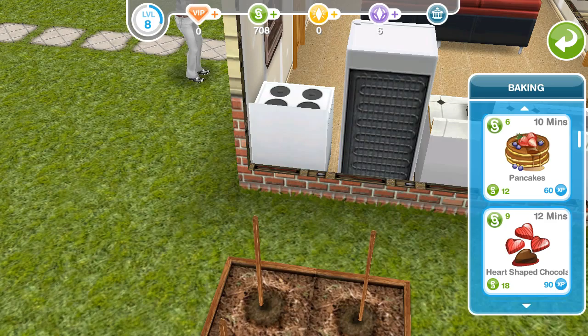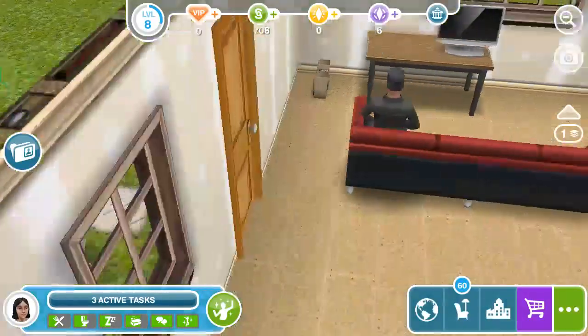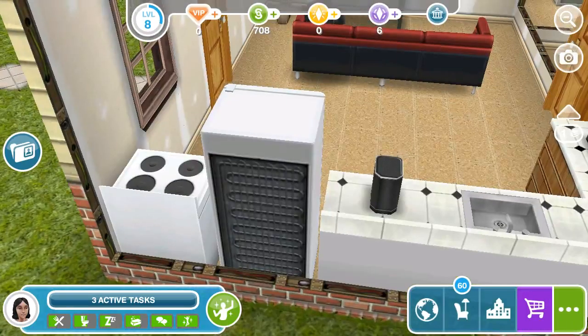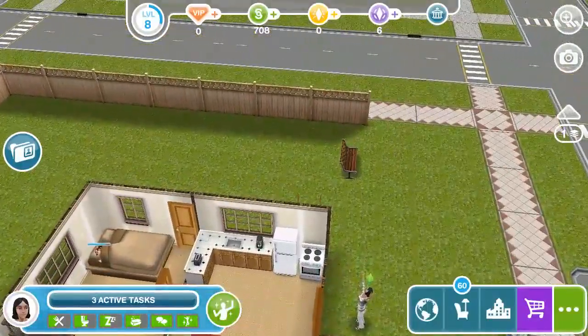Right there it says 12 minutes, so we're going to actually wait to have the other female go ahead and make those chocolates. I guess since she's here, we can try and eat something. As you see, I have leveled up this house a little bit because this is going to be our main house — I switched the mini refrigerator to the bigger refrigerator, as you see right there.